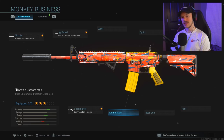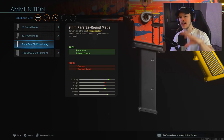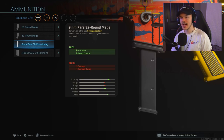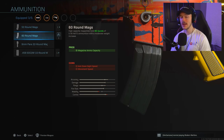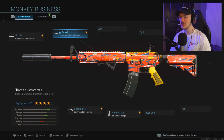Next up is ammunition — an extended mag. Stay completely away from the 9mm Para 32-round mag and the SOCOM 10-round mag. We're left with two options: the 50-round magazine and the 60-round magazine. I'm always going to be running the 60-round magazine. It's an extra 10 bullets and it doesn't matter if it's multiplayer or Warzone — that extra ammo is just great. So we have four attachments on here now.